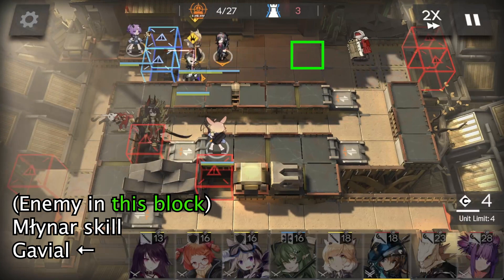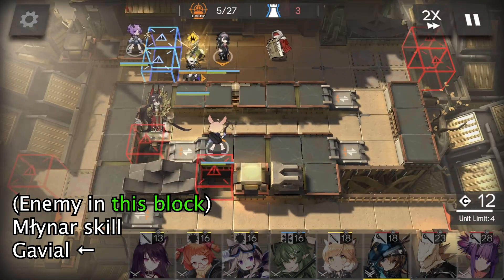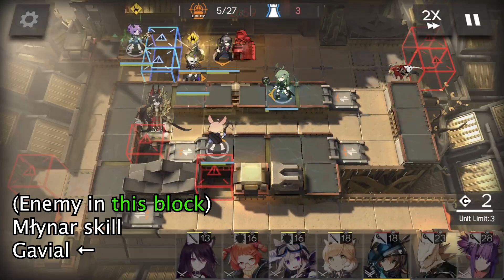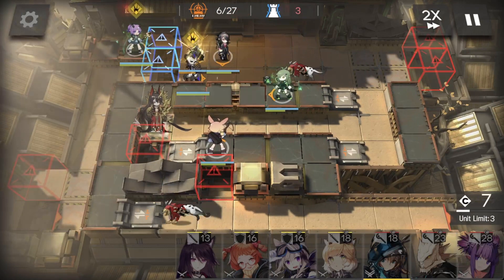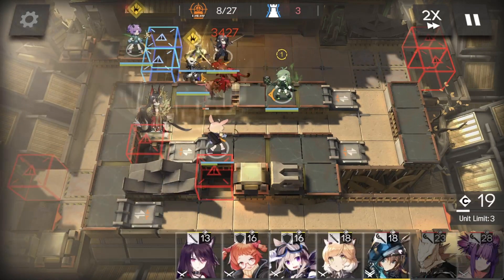Pay attention to this shield guard. When the enemy is in the center of this block, we use Miner's skill — the timing is important. Then we deploy Gavio here facing left. If your timing is correct, Miner won't hurt the boss before his skill ends.